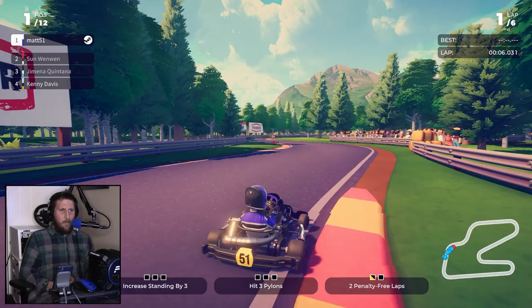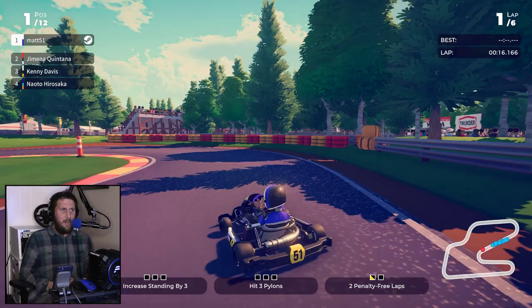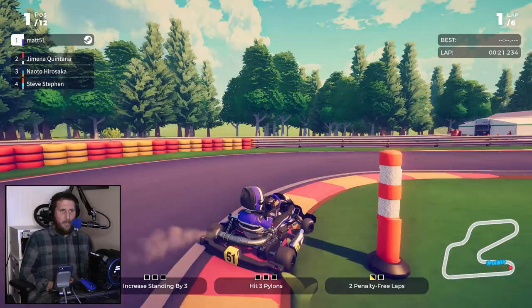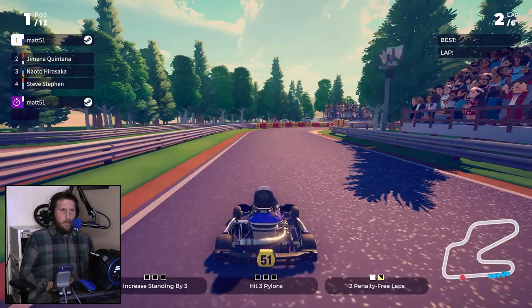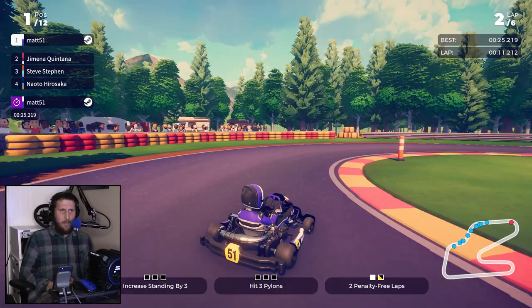This is actually pretty interesting — we have some side quests to complete during the race. Increase standing by three, hit three pylons, and complete two penalty-free laps. I don't know if they'll give us the standing one since we qualified in first. The pylon challenge should be pretty easy, and we're already well out in front.